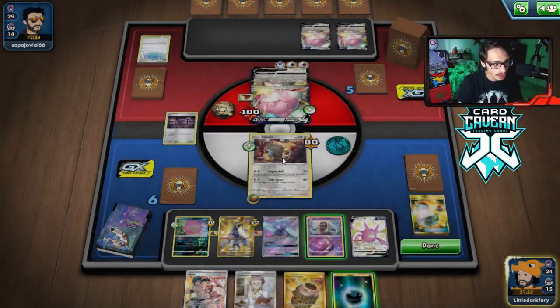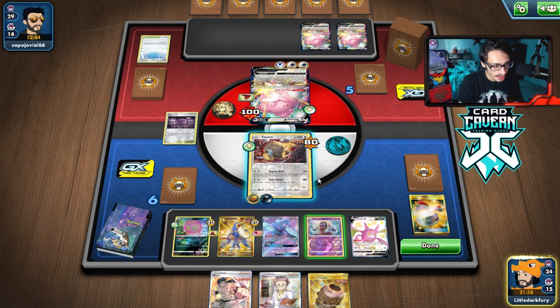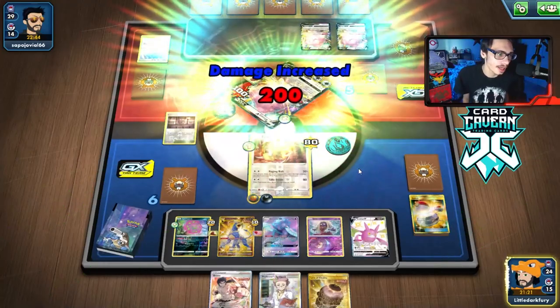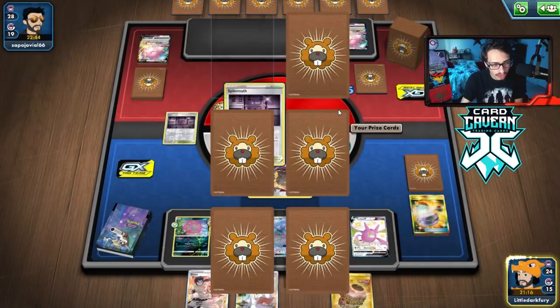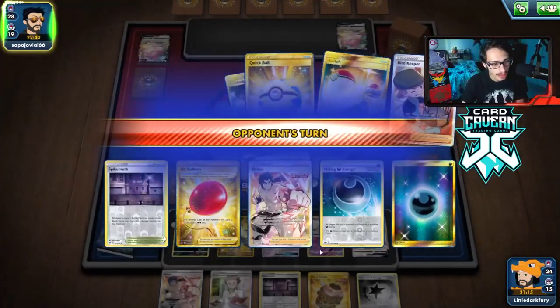We do have a KO because that's 180 — actually 200 on the dot, yeah, that is a knockout. We're getting somewhere. Hopefully we don't get knocked out in return. I wish I got a Cape — should have put it on Tauros, but I was expecting not to get the knockout there. There's a Powerful Energy, and we got another Spike Mouth which is good.